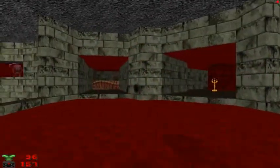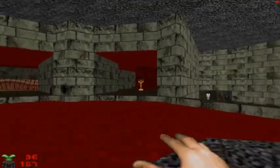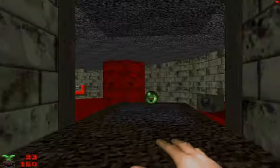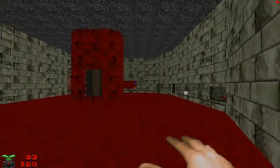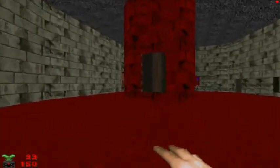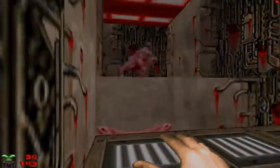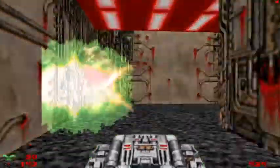We come to a fork in the road — we can go straight or to the right. It doesn't really matter, but I'm going to go to the right. Punch out the demon. There is an invulnerability sphere. What I'm going to do first is cross this pool over here, and where the vertebrae and bones are, I'm going to take that lift up, punch out the demon, get the BFG, and fire point blank at the Baron.